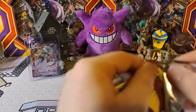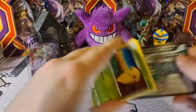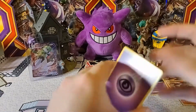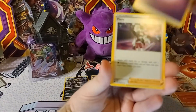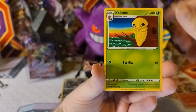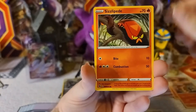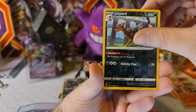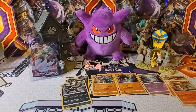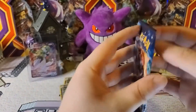Still got two packs to go here — this one giving a little struggle. There's the code card. Psychic Energy — good start. Piers, Liepard, Kubfu, Kakuna, Weedle, Pokeball, Clobbopus, Machop — Liepard is the reverse and Galarian Obstagoon is the holo. Now we're starting to get some duplicates as we head into our last pack — Dreadnought V, Spikemuth Gym. Was my case a dud or will we pull something extremely good?